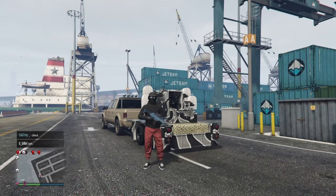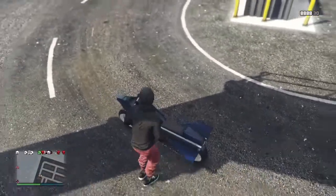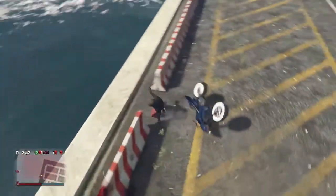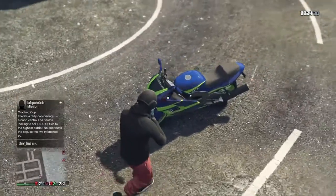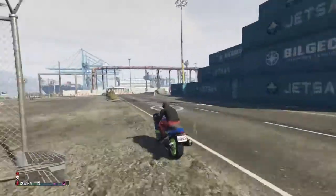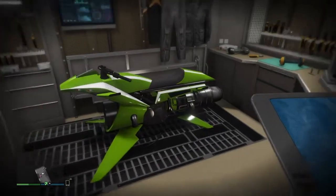Inside the Motorcycle Club, first thing we got is a modded Oppressor — it's got the headlights and red, white, and blue tire smoke. Next up we got a Hakuchou Drag in lime green and blue — nothing modded about it but it's fast. Then my Oppressor Mark Two took way too long to call, but it's lime green and white with colored tire smoke.